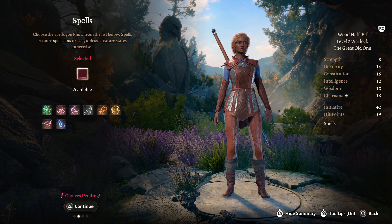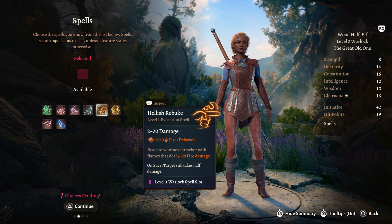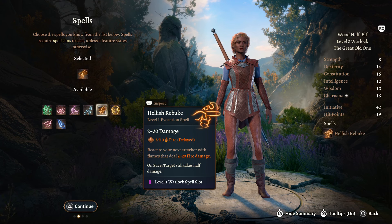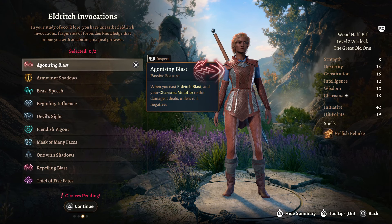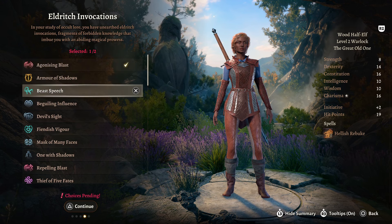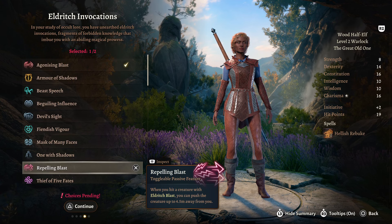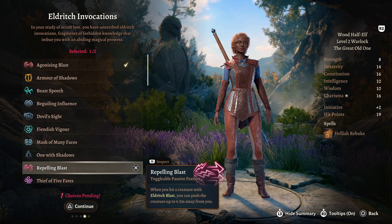Warlock level 2. Warlocks are semi-easy to level up. We gain 2 passives here as well as a new spell. We're going to take Hellish Rebuke - a reaction that deals 2-20 fire damage, really good especially the power spike you get in further levels. For your Eldritch Invocations, we're going to buff our Eldritch Blast: firstly with Agonizing Blast, which adds our Charisma modifier to damage, and Repelling Blast, which pushes enemies 4.5 metres away - this move alone has won me a bunch of fights when you blast an enemy off a balcony or a beam.